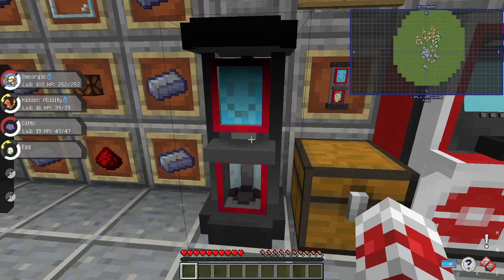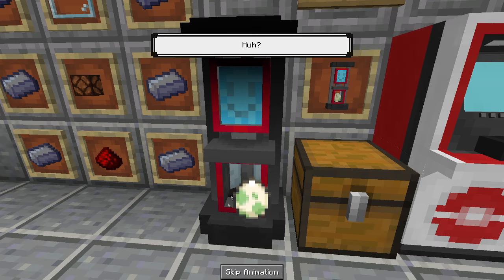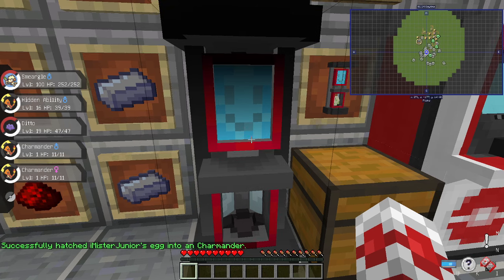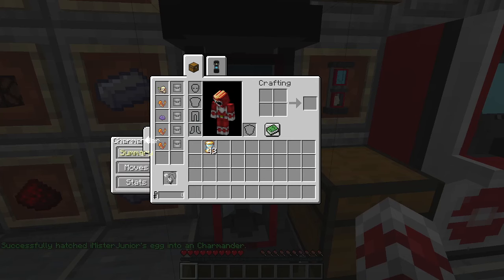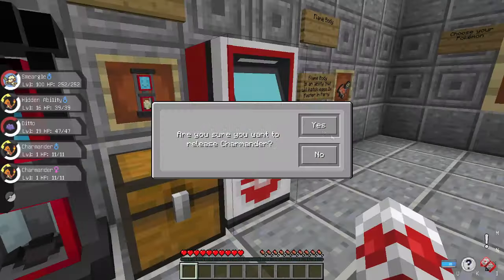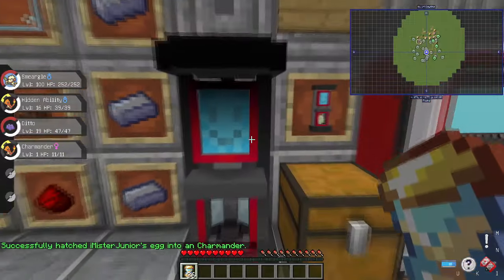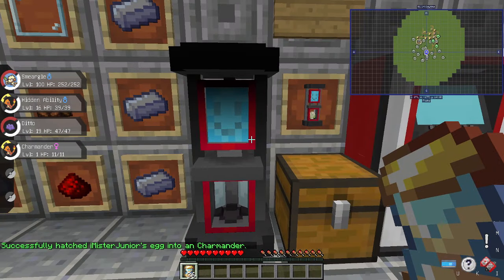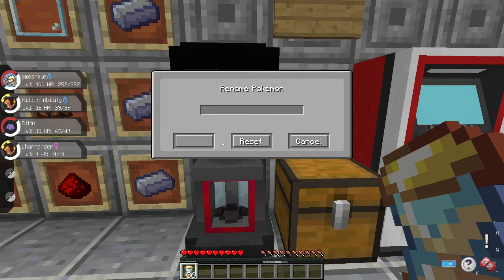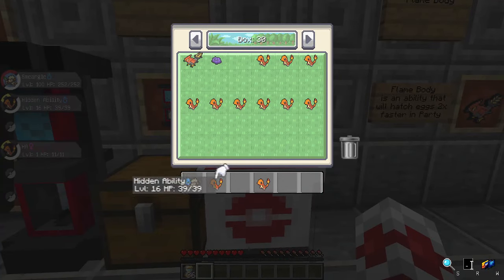Now we have to hatch these eggs and try to get a female. After about 20 different eggs we finally got a female, but she doesn't have the hidden ability. We're going to keep going until we get a female with the hidden ability. After almost 30 attempts, we got another female, and she finally has Solar Power. We'll go ahead and name her 'hidden ability' so we know.